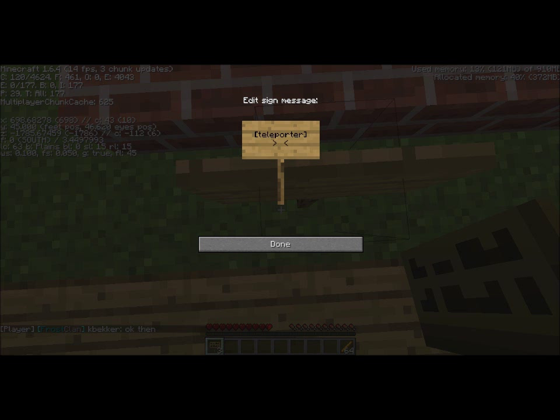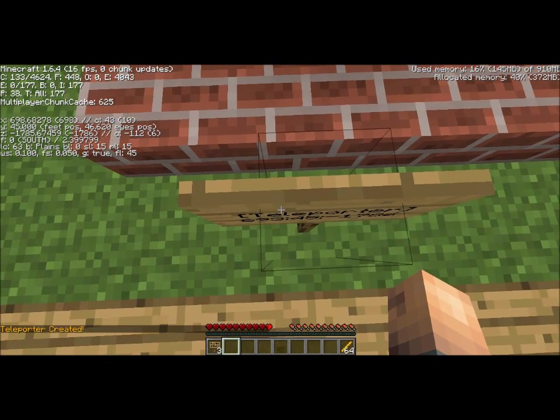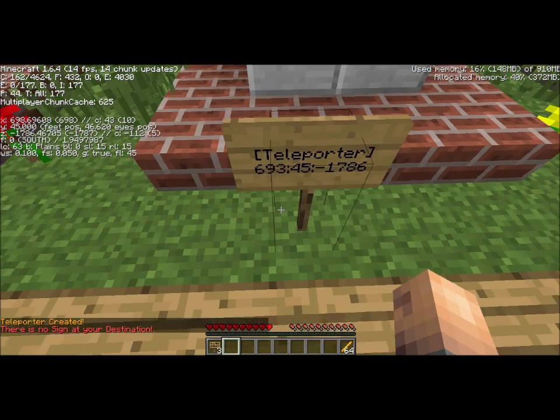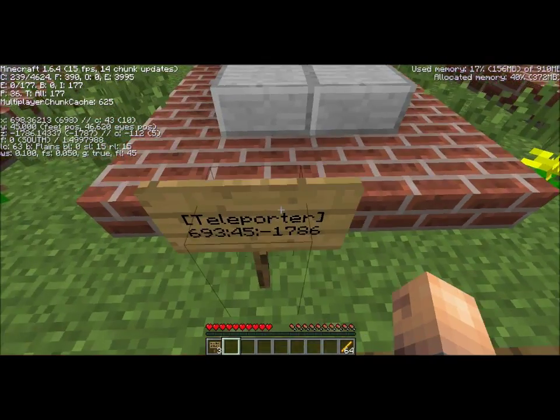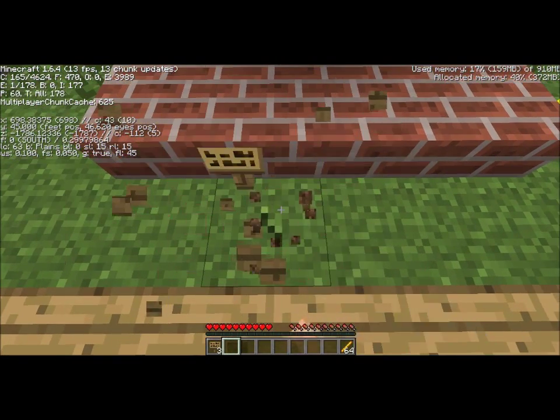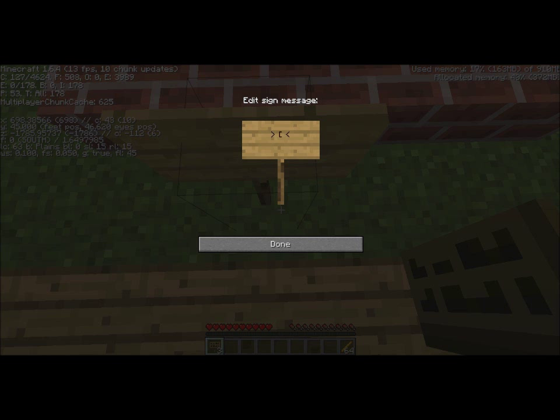You put X in first, which was 693, and you put colon and the Y one, which is 45, and you put another colon and the Z one. Now, that didn't work, and there's a reason for that. Basically, what you have to do is always round down the coordinates. If it's a decimal place, you always round it down. If it's a negative one, you round it so that it's more negative — so minus 1795 would be minus 1796, basically.